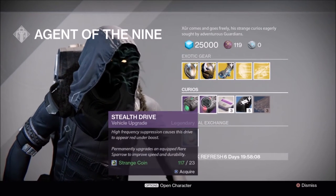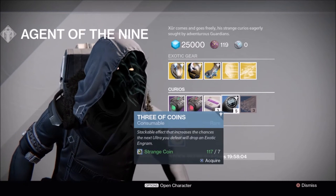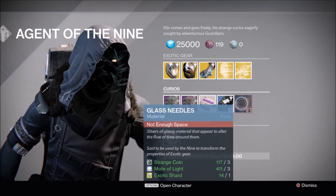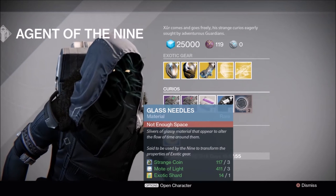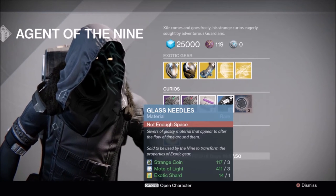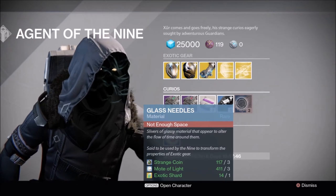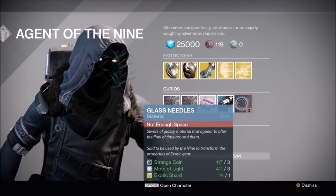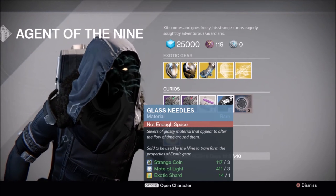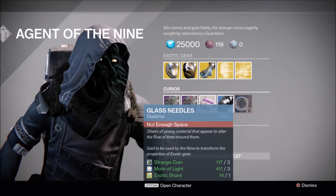We have Emerald Coil, Stealth Drive, Ammo Synth, Three of Coins — which I'm going to pick up a few — and Glass Needle. In case you didn't know, Glass Needles are for rerolling exotic gear. I've actually used quite a few of these, and they can be very helpful in trying to get that very specific roll — like my Saint-14. I really wanted Inverse Shadow, which increases super energy when killing Minions of Darkness, and I rerolled with Glass Needles in order to get it.